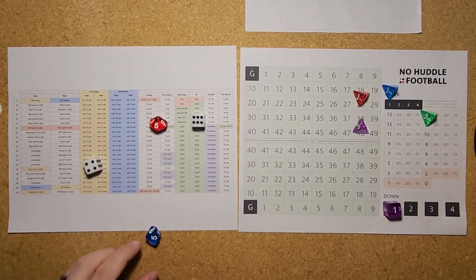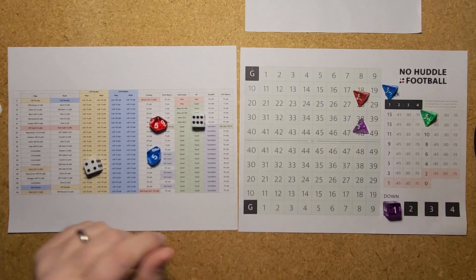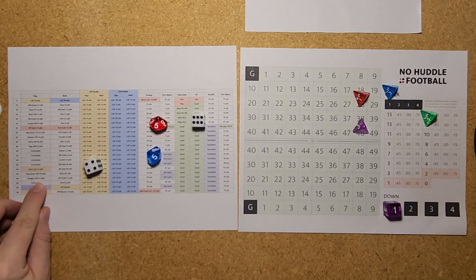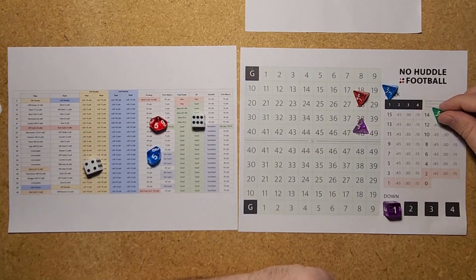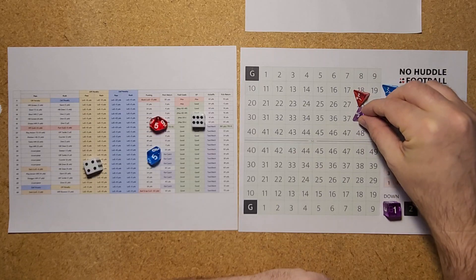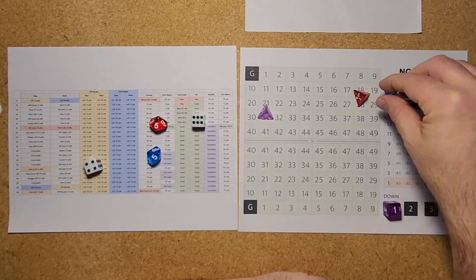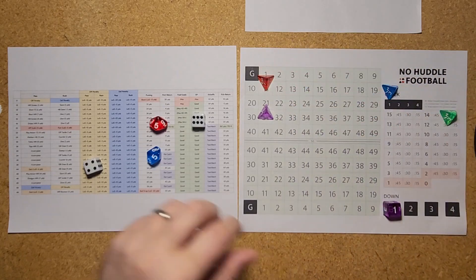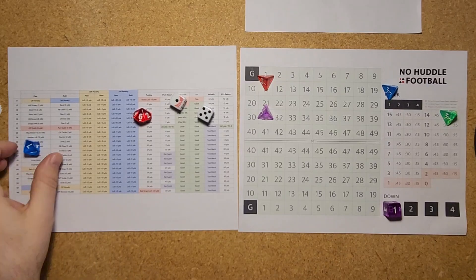First and 10 from the Kansas City 38. A 46 is good for 17 yards, going back to Jefferson — Kansas City having a hard time locating Jefferson on the field. Down to the Kansas City 21, and the Vikings are in business just outside the red zone.